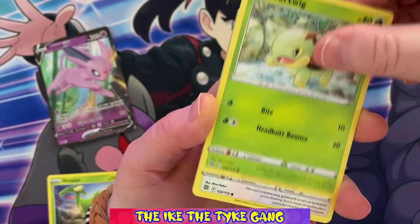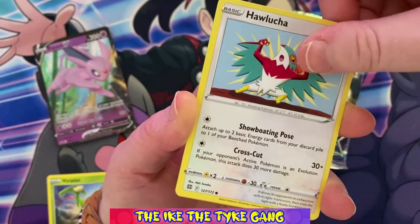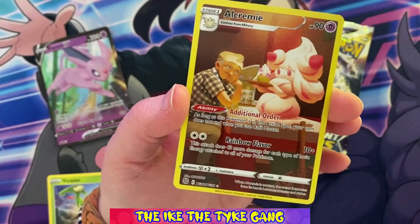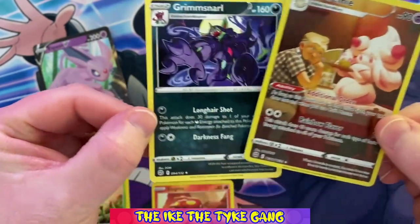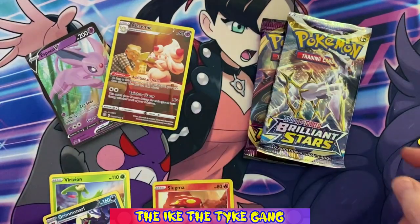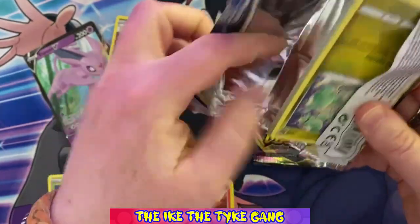Torco, Turtwig, Mincino, Carablast, Buizzo, Haalandshire — and a nice trainer gallery card! It's the Alcremie trainer gallery. And what do we have? A regular rare Grimsmail.